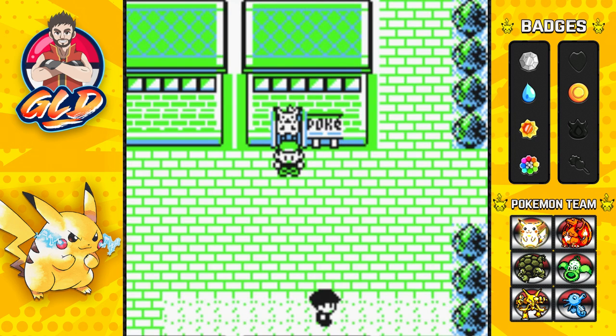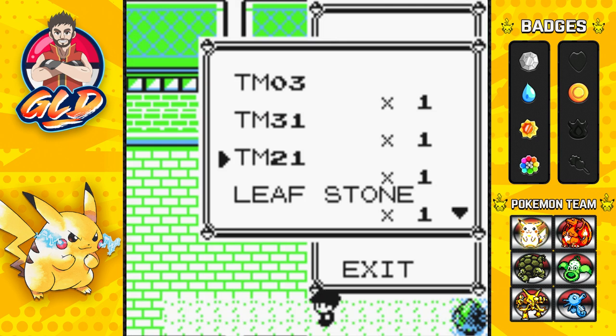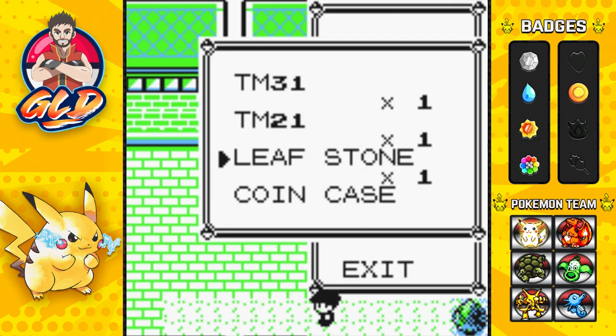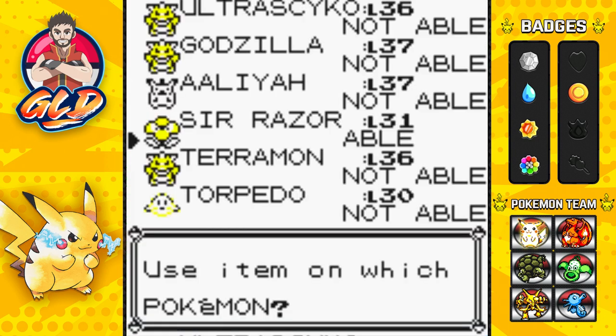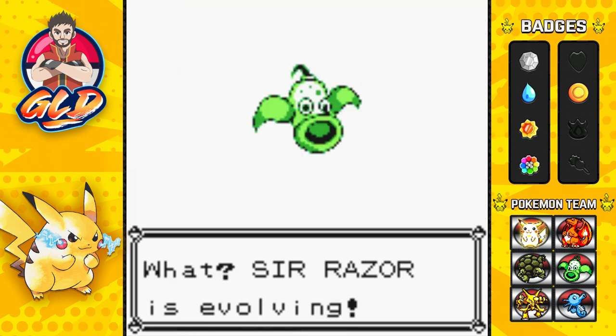In this episode we're going to capture Snorlax. But first, I checked the leveling for Weepinbell going into Victreebel, and the next two moves it learns are pretty typical, so it's time to evolve our Weepinbell to its final form — Victreebel. Here we go, we are evolving!